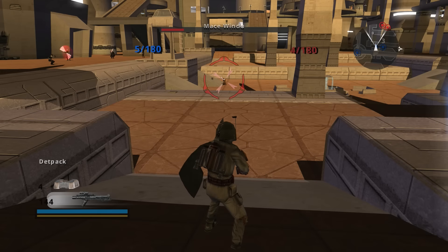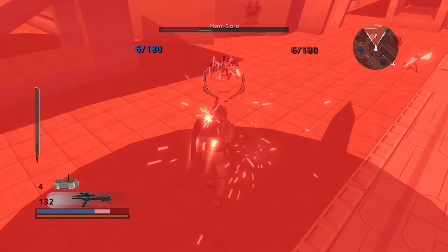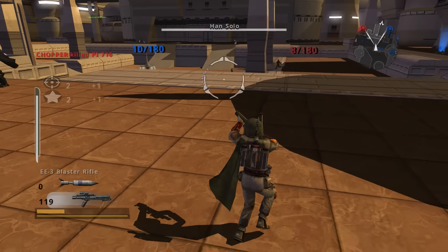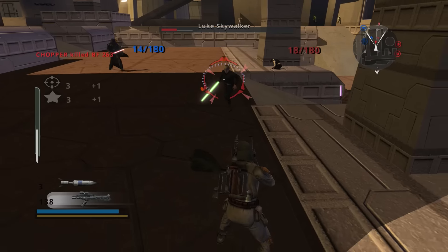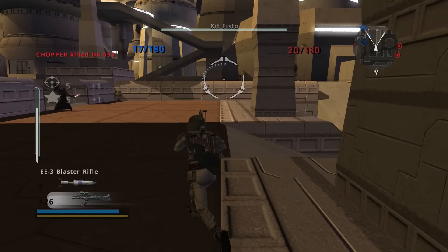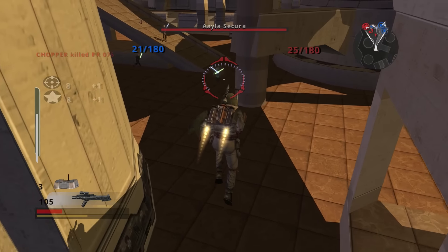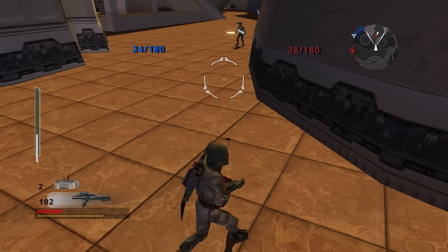Coming up next, we have Boba Fett — our first blaster hero with a very interesting moveset. Boba Fett has the det pack whereas Jango Fett has the timed bombs. Boba Fett's best ability is staying in the air with his jet pack and throwing down det packs from a relatively safe distance. His flamethrower ability is not great — that goes for Jango Fett as well, it's a very useless weapon. Your best bet is using his normal blaster to get headshots and occasionally using rockets for blocking enemies or crowds. Overall, he's just kind of mid.